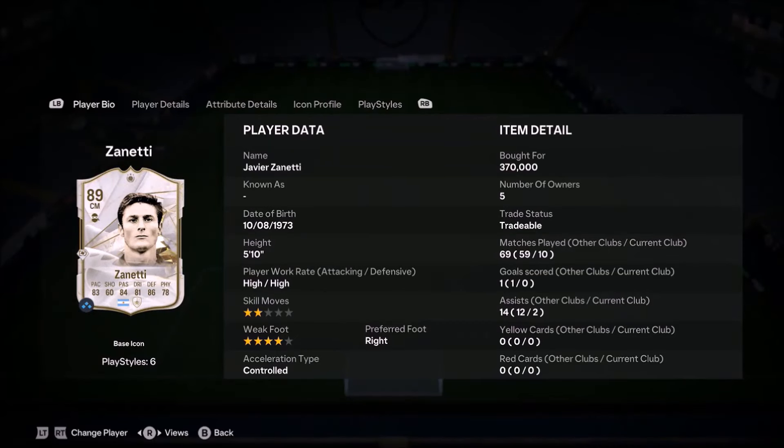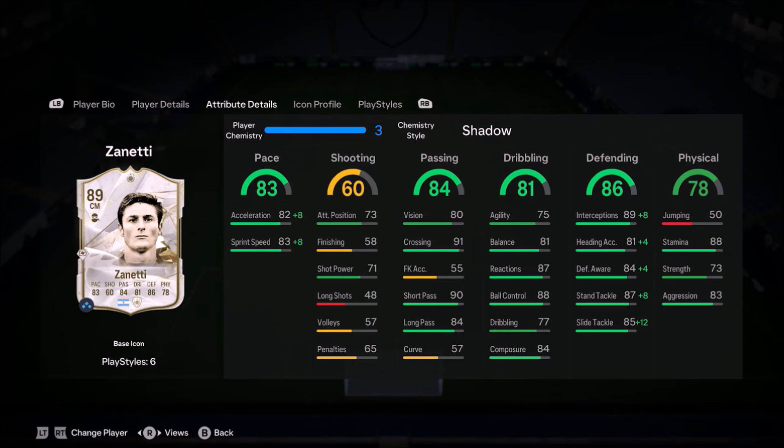Ladies and gentlemen, welcome to the video. Today we look at high high work rates, two star, four star combination Javier Zanetti. This card looks really well rounded and looks like a fantastic central mid, which is exactly where I used him.